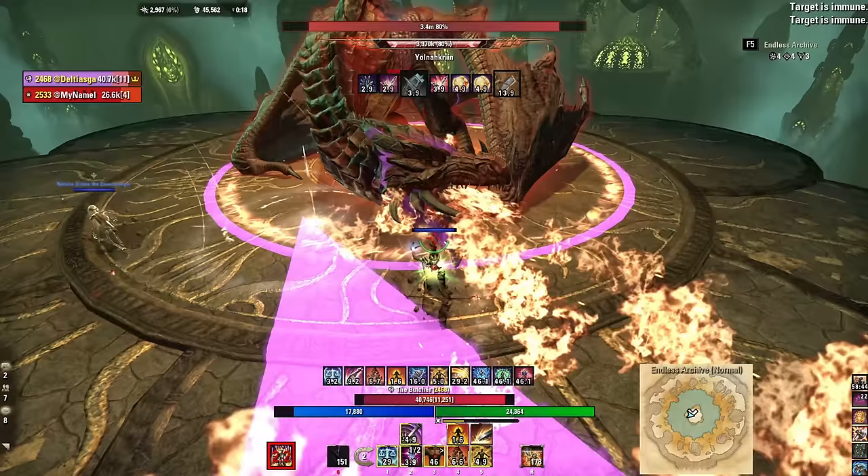Here's an overview of the new class-specific sets. Each set is skill line specific — for example, the Dragon Knight set, Earthenheart, is the most powerful currently: casting an Earthenheart ability grants Rock Stance for 20 seconds with a 20-second cooldown. While on your front bar you gain Molten Stance granting Major and Minor Heroism; on your back bar you get Obsidian Stance increasing healing done and damage shields by 14%. Most players just keep this on at all times to stack ultimate generation. Other sets exist for Templar, Sorcerer, Nightblade, Warden, Necromancer, and Arcanist.